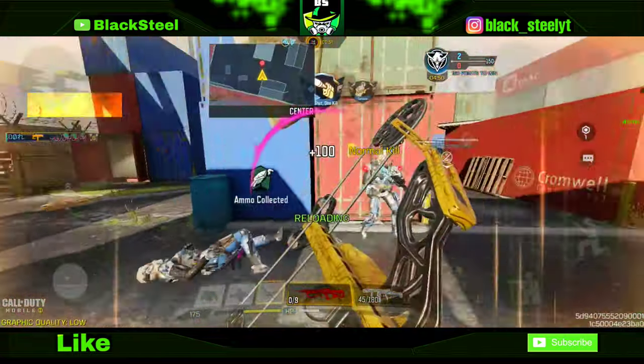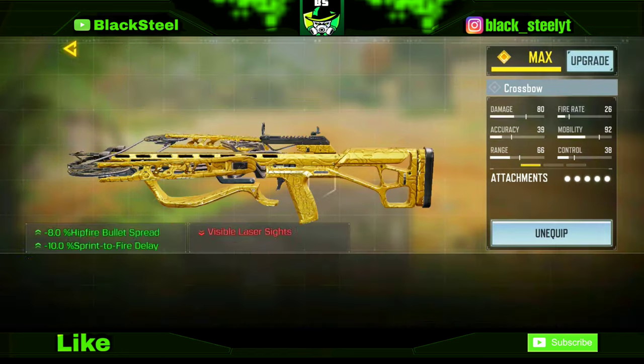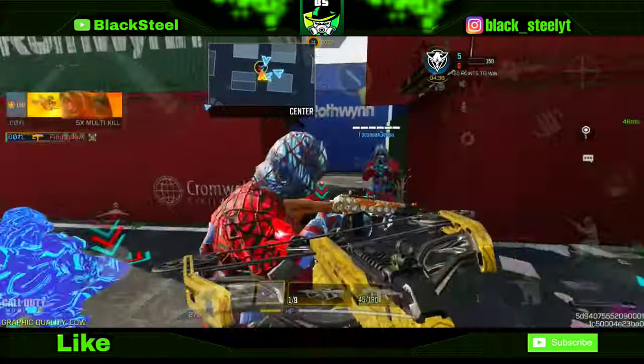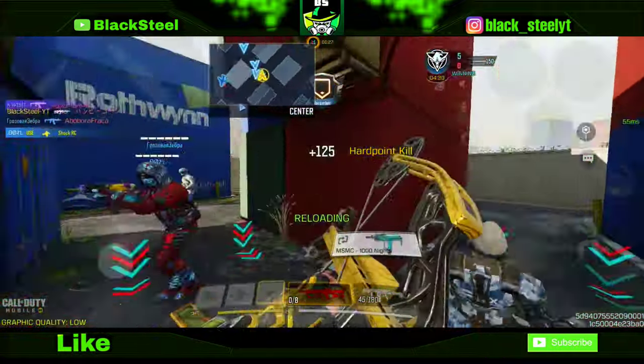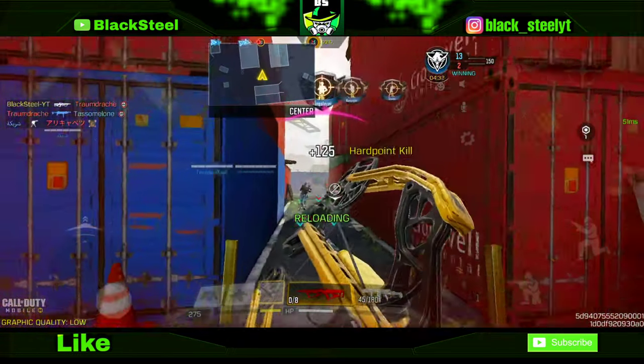For hipfire kills, you can use this laser sight I'm showing — it will decrease your hipfire spread. This crossbow doesn't have a very high hipfire spread, so you can easily get hipfire kills in Shipment Hardpoint.